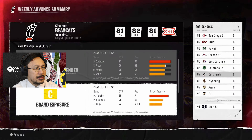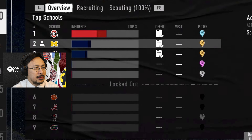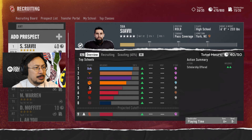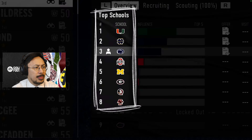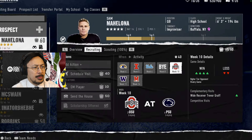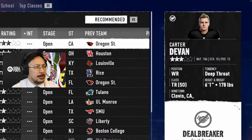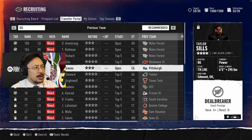Deal breakers also drive a player's decision to enter the transfer portal. You can monitor at-risk players and get one last chance to convince your favorites to stay. Track your recruits as they narrow down to their top 10, then top 8, then top 5, then top 3. You can attempt to increase your appeal at each stage. Add portal prospects to your board just like recruiting — 'TR' stands for transfer. Transfers have a shorter timeline to land a new home.